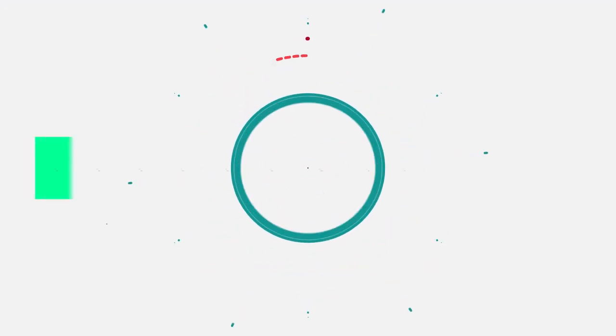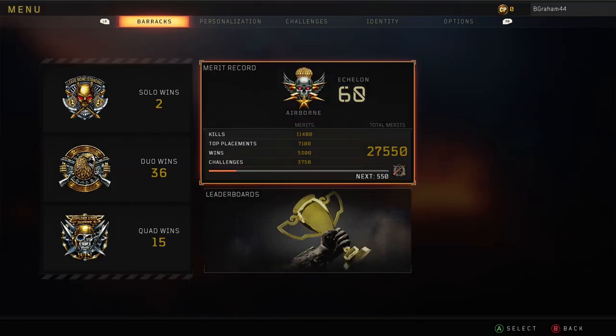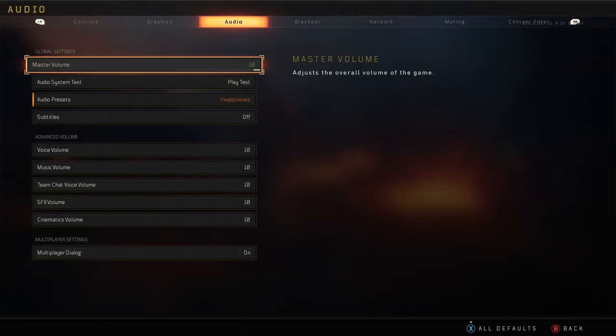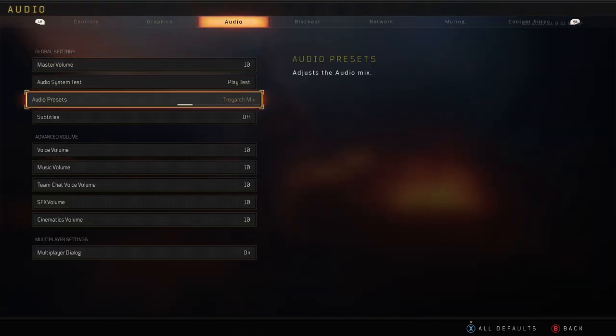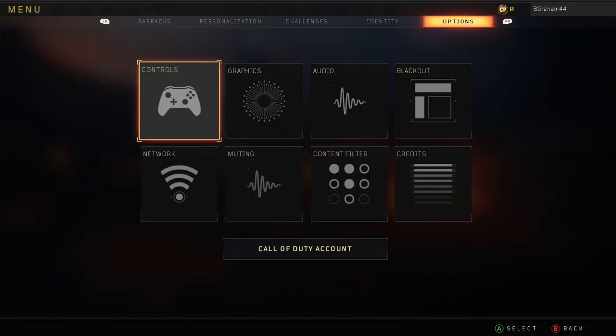Alright guys, first thing you're going to want to do is go to your settings in Black Ops 4, go to Options, all the way over to Audio, and go to Audio Presets. The standard is going to be Treyarch Mix — simply push that over so you get the headphones, and that'll be the first step.